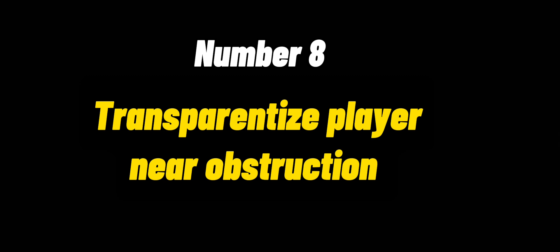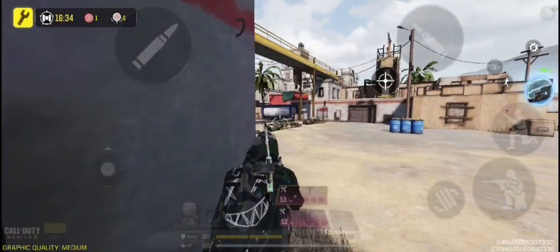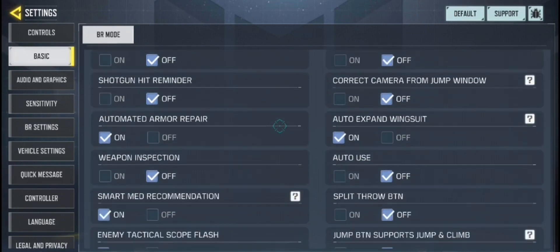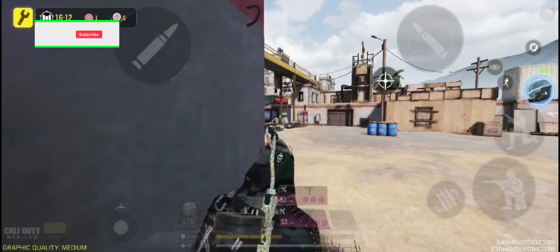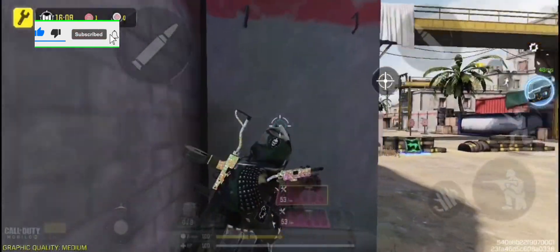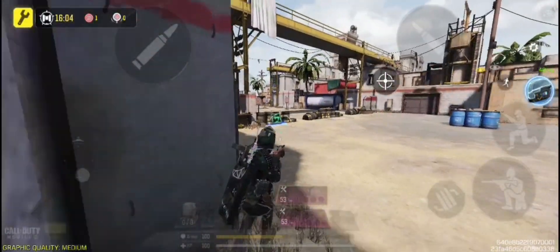Number 8 is Transparentize Player Near Obstruction. When this setting is off you will not be able to see if something is blocking your view. Go to Settings and turn on Transparentize Player Near Obstruction. Now it is much easier to see when something is blocking the view, and your player isn't invisible — just see-through.